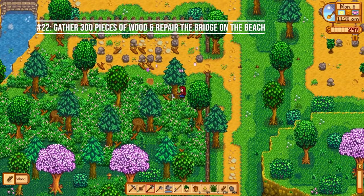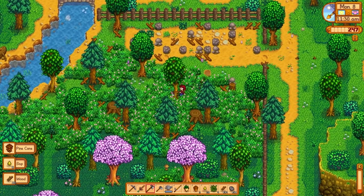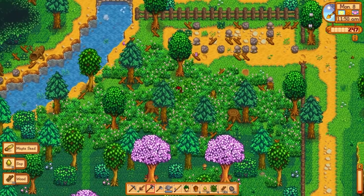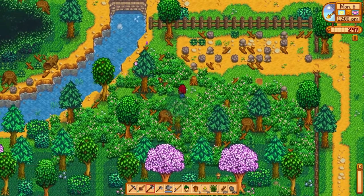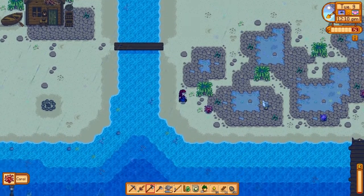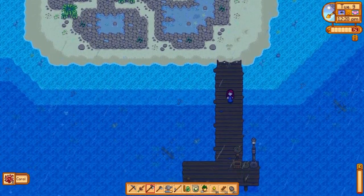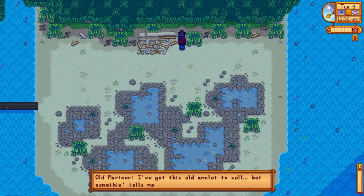Number twenty-two: gather 300 pieces of wood and repair the bridge on the beach as soon as you can. Try not to spend any more wood than needed in the early game — save it for the bridge. Chop down as many trees as you can, and if needed, craft field snacks from tree seeds to keep chopping without getting exhausted. Once you have 300 pieces of wood, head down to the beach, interact with the marker to fix the bridge, and it'll be repaired. This unlocks the east side of the beach where coral, seaweed, and other items wash up for extra profit. It also unlocks the area where the old mariner is, though you won't need him until you want to get married.